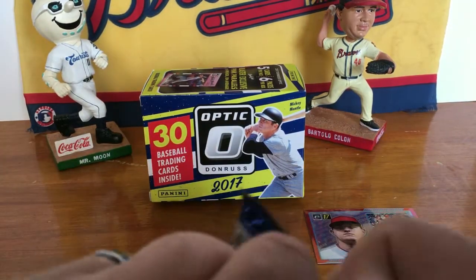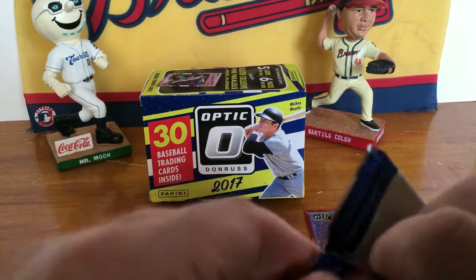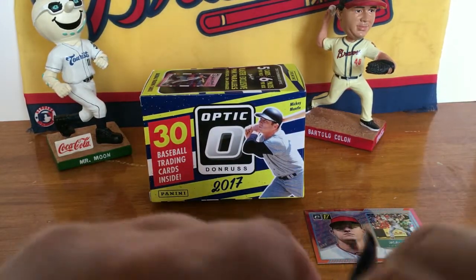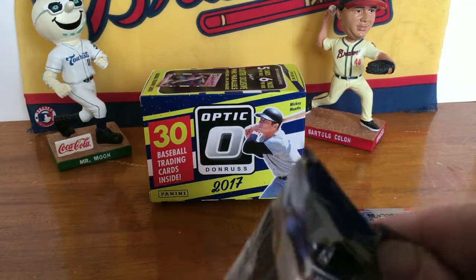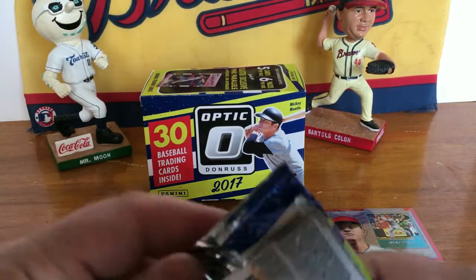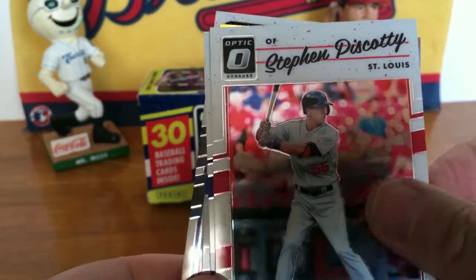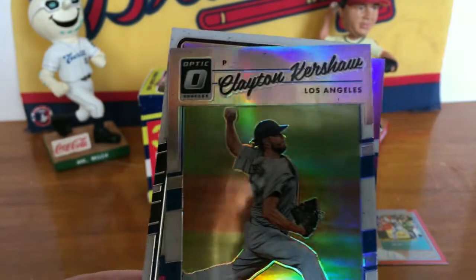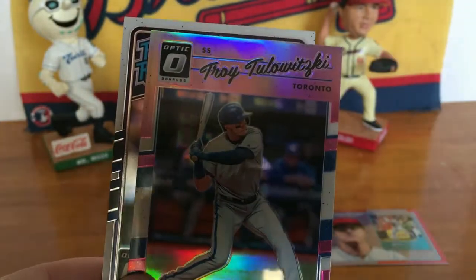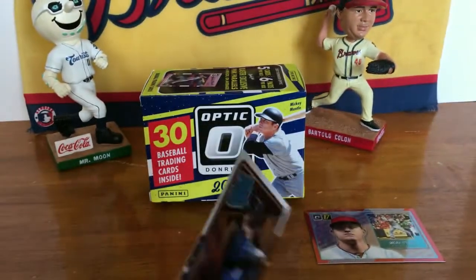And our last pack — a bit of a hard pack to open there, but we got it. Got Steven Piscotty, Carlos Gonzalez, Clayton Kershaw, got a pink Troy Tulowitzki, and an Orlando Arcia rated rookie.